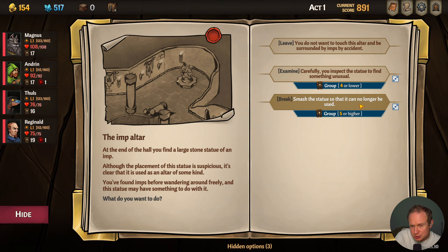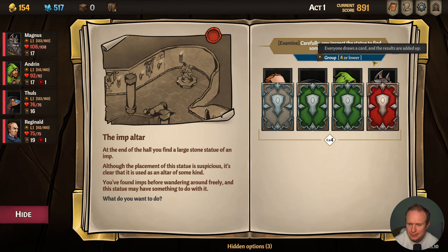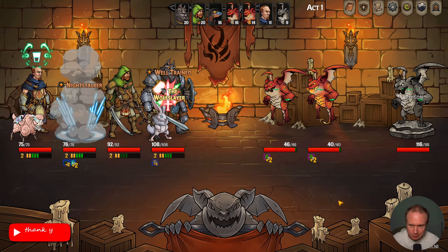We can smash the statue so it can no longer be used — higher chance — but we're gonna examine it, we're not brutes. It's a 50-50. Failure. You notice some small loose stones; upon closer examination you discover that the stones are buttons. But it's too late — you've already pressed some of them. In the process a secret door opened behind the statue, but it also activated the altar which summons an imp. Okay, so we have to fight an imp, that's probably fine.